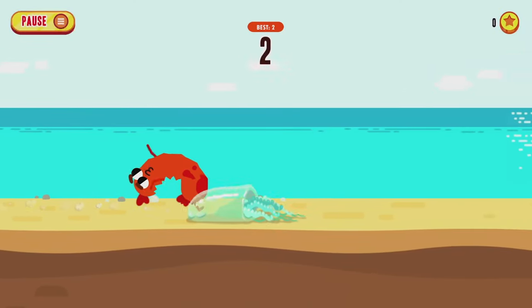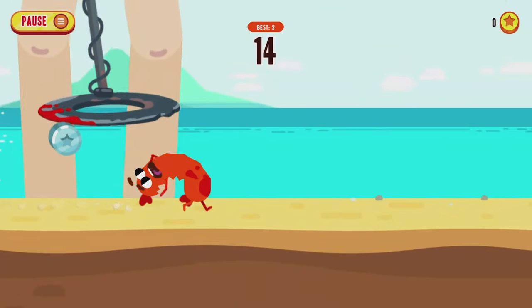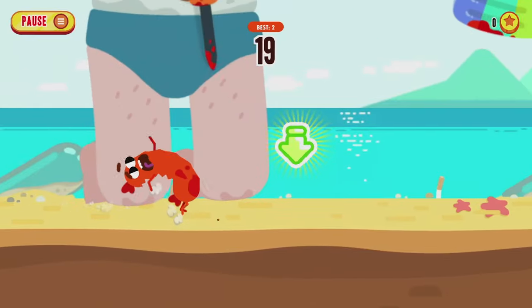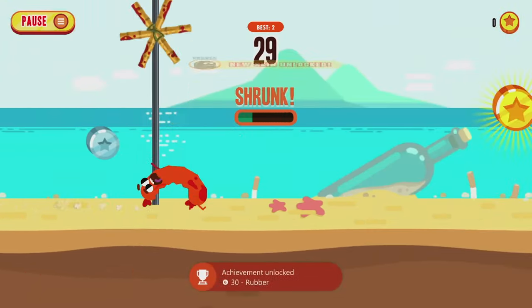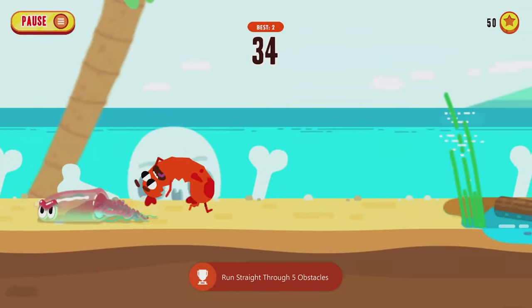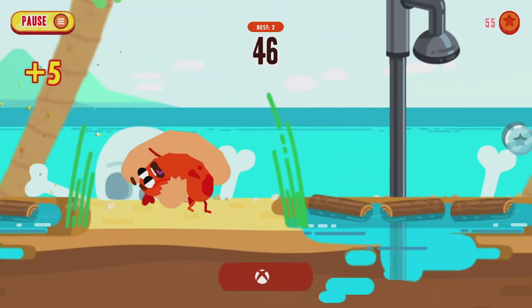The controls are really simple — just hold the B button to sprint, let go of B to stop sprinting, and raise your head to collect power-ups and coins. You can track the coins in the top right corner of your screen. Gold coins give you 50 and silver coins give you five.